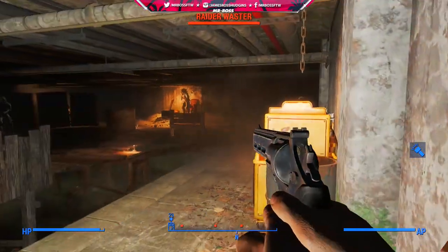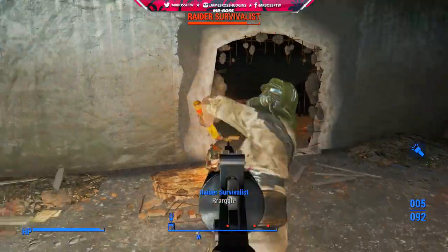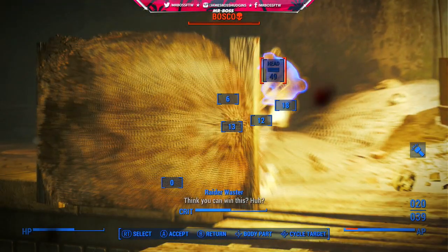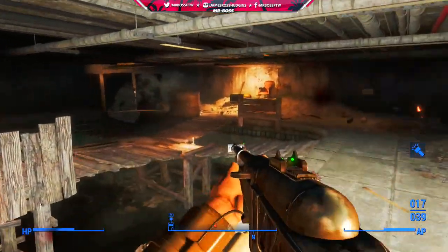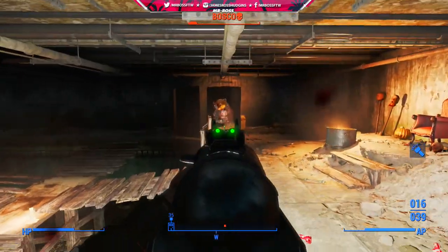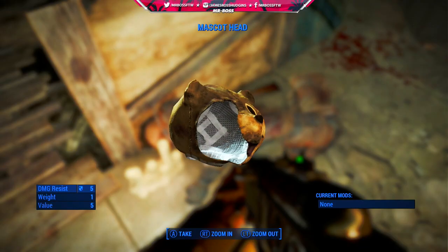At the end of the swimming pool area will be the raiders' leader named Bosco, and he is wearing the item that we want. Bosco has that mascot head on and that's what we're looking for. When you take it, you'll get the mascot head off of Bosco, which has a damage resistance of 5, a radiation damage resistance of 0, a weight of 1, and a value of 5.